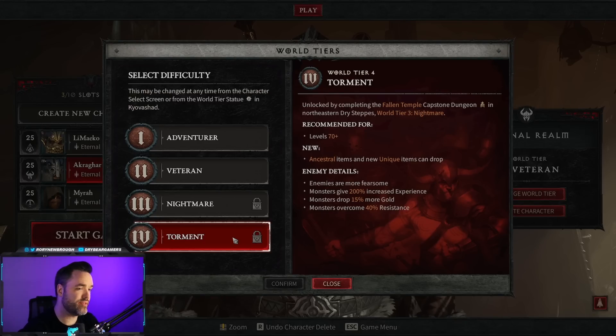Lastly, there's Torment — the name of World Tier 4 in Diablo 4. At level 70+, ancestral items and unique items can drop, and it gets really intense and difficult. This is your endgame grind, where you have your build, you're pushing towards the end of your Paragon, getting everything figured out.